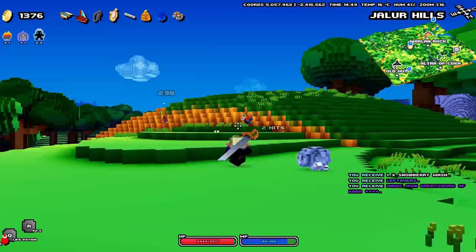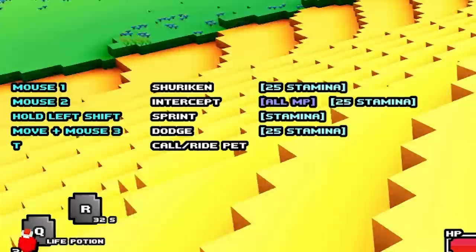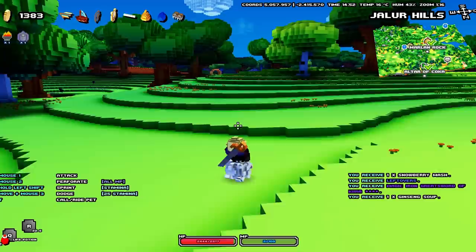Each class is different, so for a brief summary on the mana consumption and stamina costs for all of your character's abilities, press F1 and in the bottom left corner you'll get a big tooltip showing everything about your character. If you want to sprint, that's left shift. To call or ride your pet, press T.